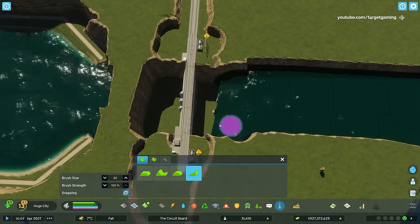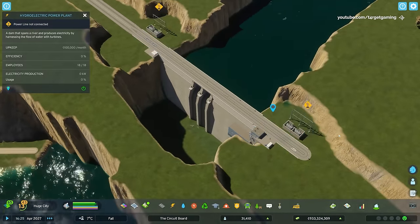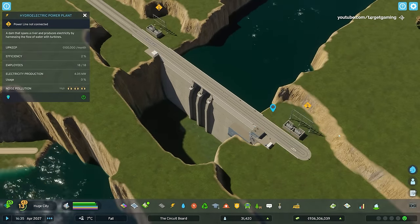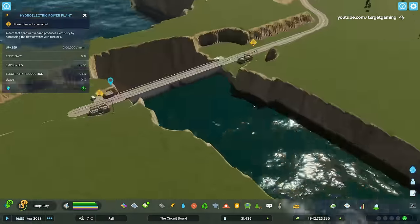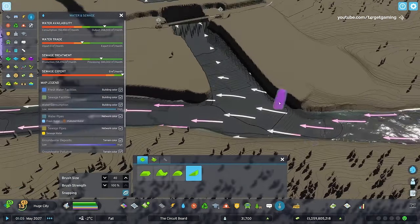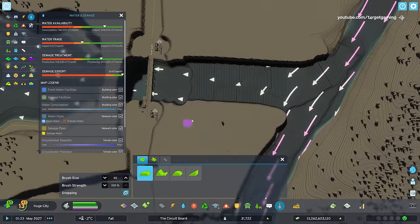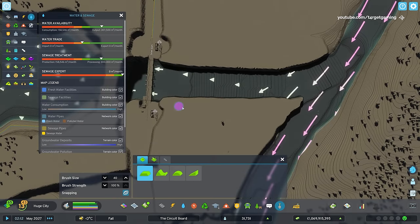The efficiency indicator in the tool panel for the dam also lets you know how much water depth is available. Another factor that affects dam efficiency is water current — the stronger the current leading into the dam, the more powerful and more energy it generates, so I played a bit with the river split to adjust the water current appropriately.